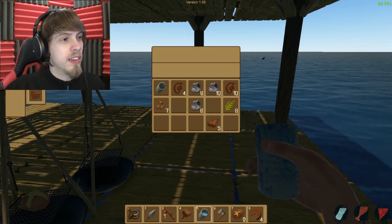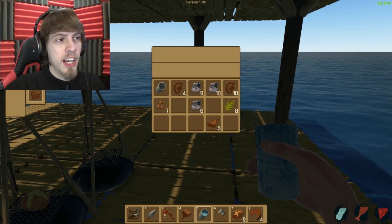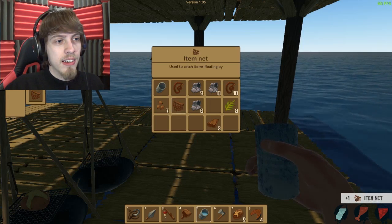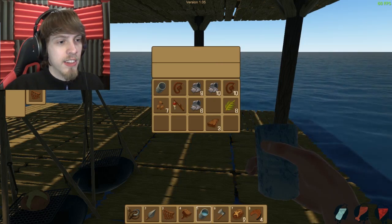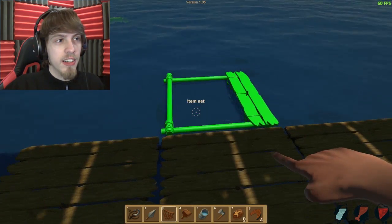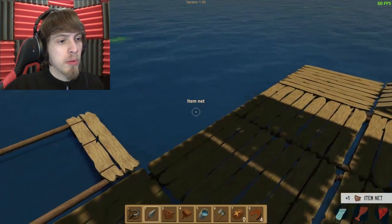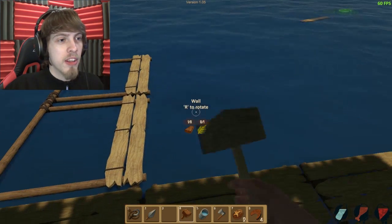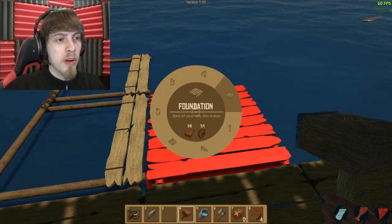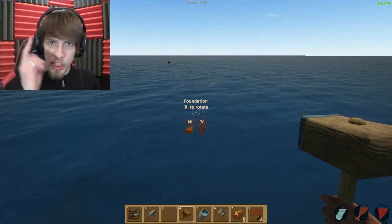Item net. This wasn't here before. Used to catch items floating by. Very interesting indeed. I'm gonna put it right there. I'm actually gonna get another one, and I'm gonna put that one right there. And then I'm gonna put another foundation, but I ain't got the materials. So that's basically the gist of it.